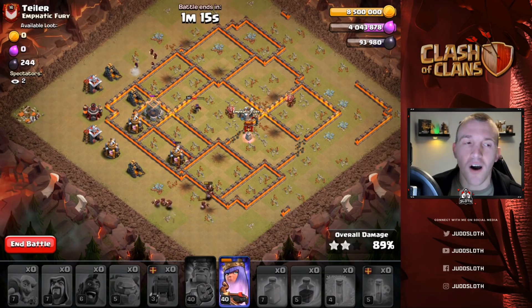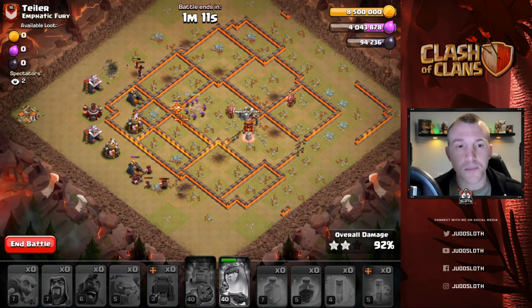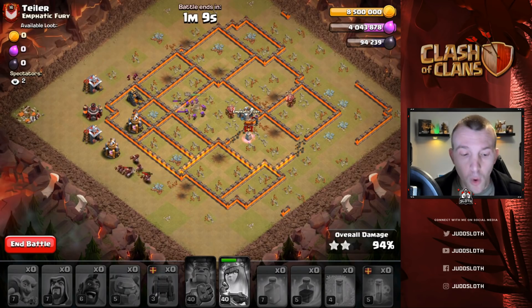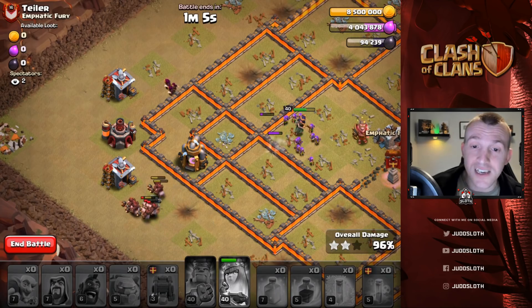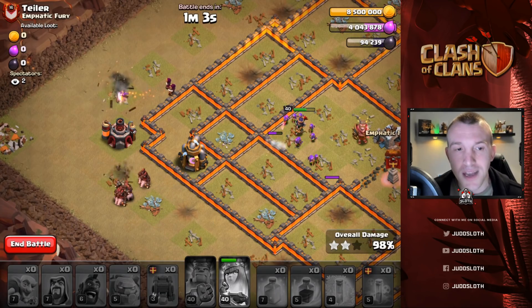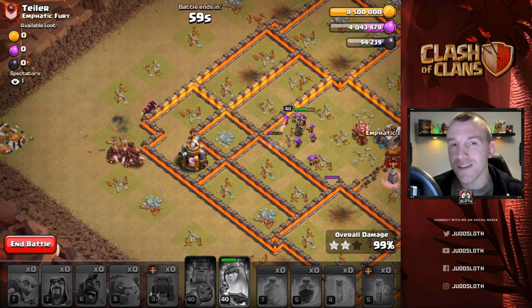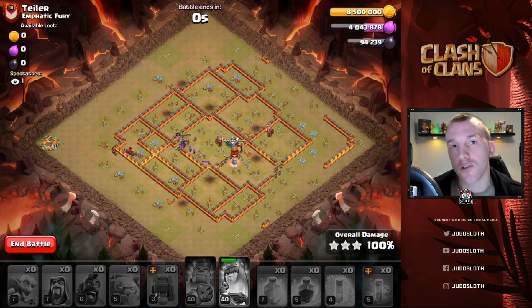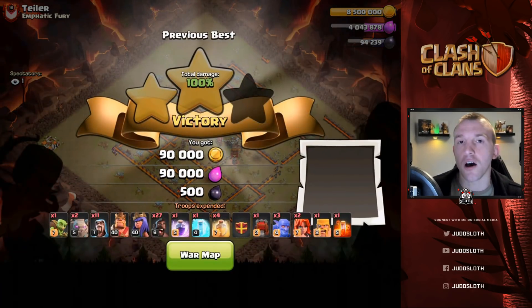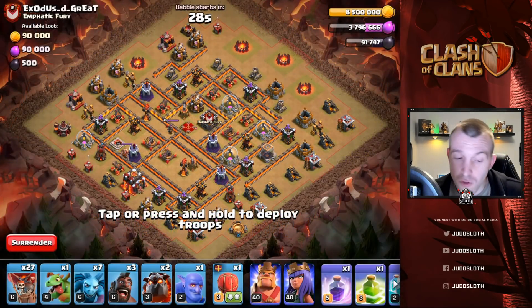We're going to kick off this video of live attacks with a three star at Town Hall 10 — epic stuff. The kill squad worked perfectly, everything went to plan. Getting the hog riders in quickly enough was exactly what I needed to do to protect my queen, and as you can see that has got us the three stars. Let's move on to the next one.